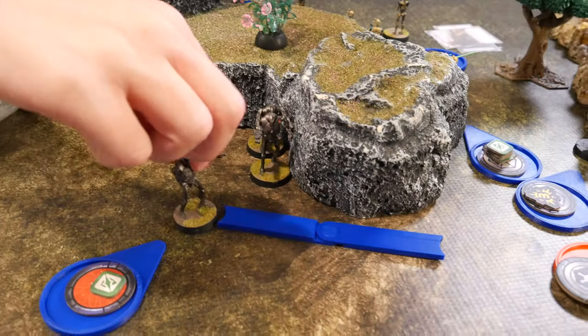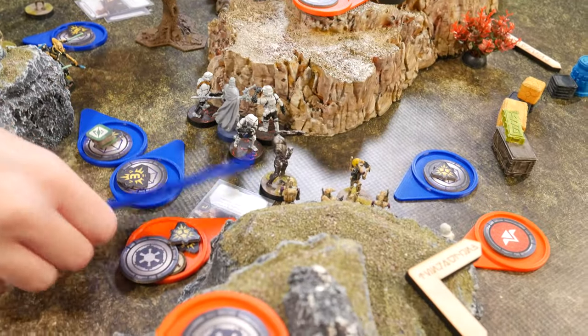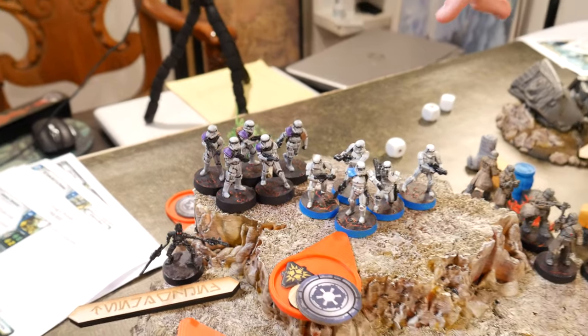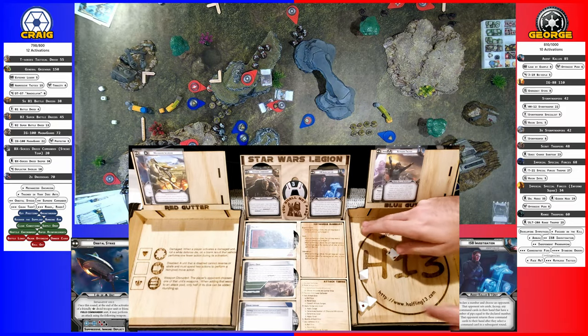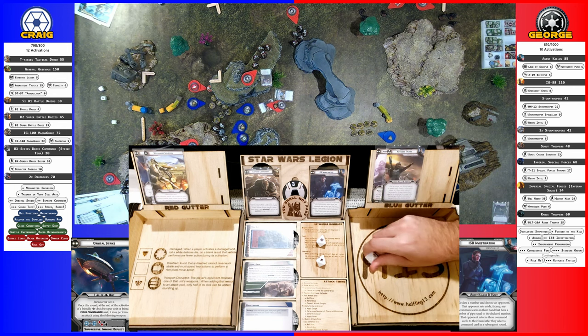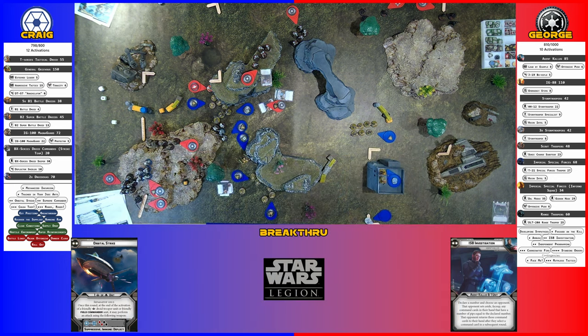I'm going to do the B-2s. They're going to move, and they're going to move. They are going to aim and shoot at the front B-1s again. Aim. Four, three, down to two. I just negated the cover — one point on cover. Someone's dead.